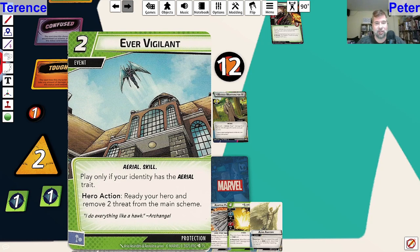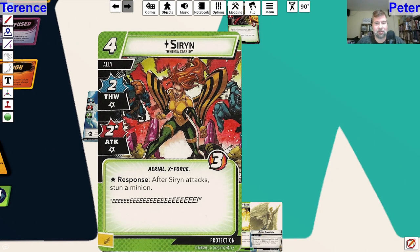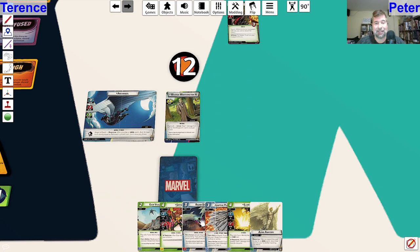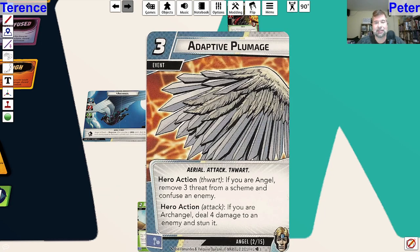We have Ever Vigilant - play only if you have the aerial trait, ready your hero and remove two threat from the main scheme. We've got Siren - response after Siren attacks, stun a minion. 2-2, but stun a minion is good. We got Razor Dive - deal six damage to an enemy if you are Archangel, this attack gains overkill and piercing. Seems good.